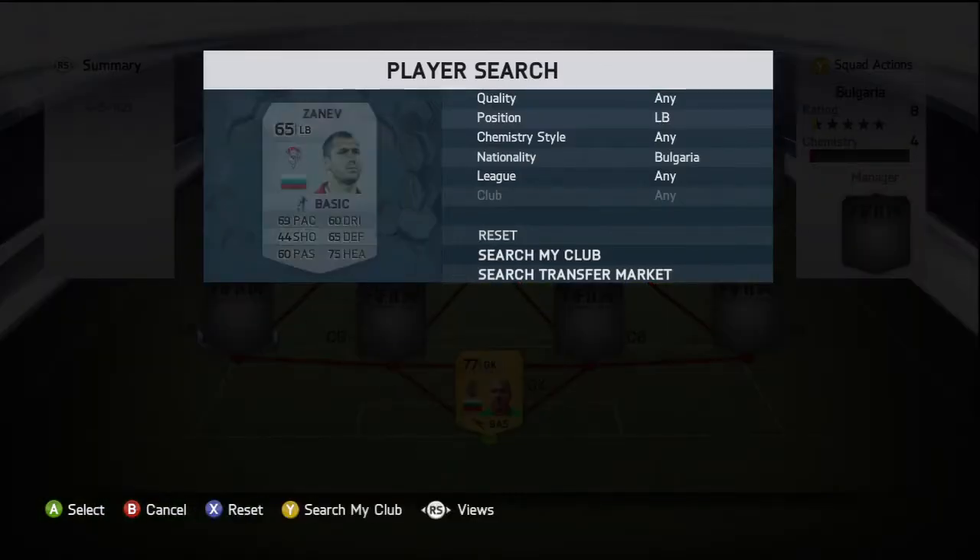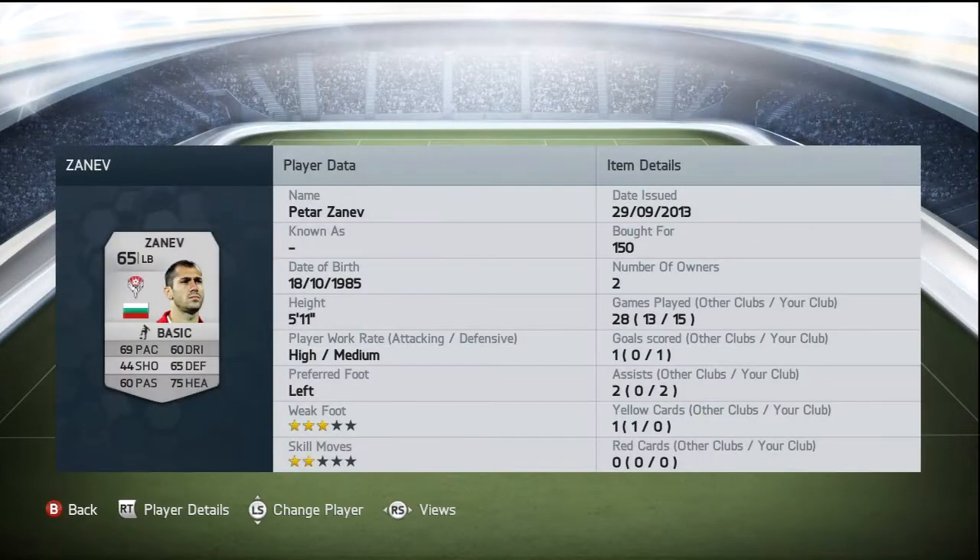Moving on to left back, we have Zanev — picked him up for 150 coins, so absolutely nothing. All round not a bad card: 75 heading and 69 pace being his standout stats, and he also has 65 defending, 60 dribbling, and 60 passing. Not too bad, and he does help out the left mid as well.